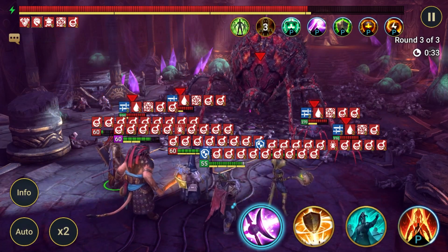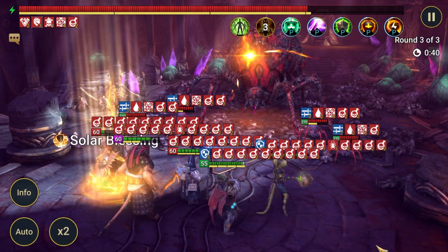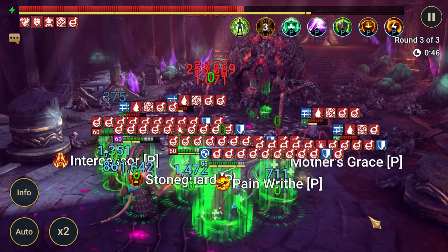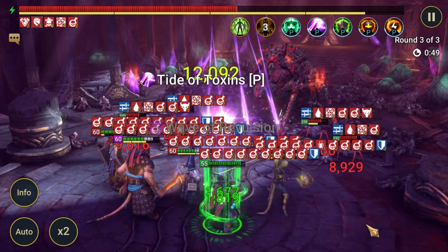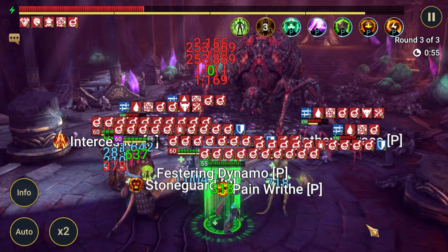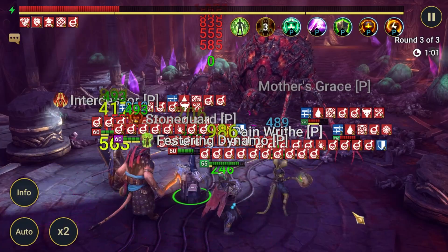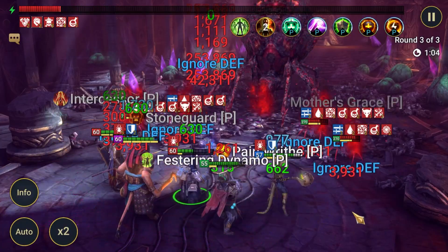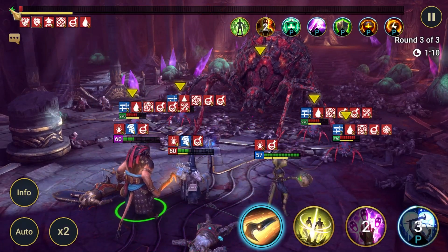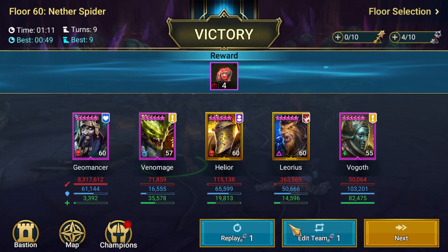This is the point where things differ. We're going to add an additional shield on ourselves with Lioris, which will also trigger another wave of counter attacks. Then Vogoth, another wave of counter attacks. And then lastly, one more wave of counter attacks from Geomancer. For us to succeed, those counter attacks need to have killed the boss. It almost did - it almost did. So with slightly better RNG, we would get this down to 8 turns.